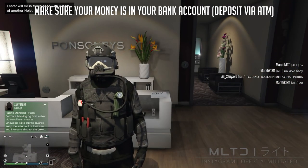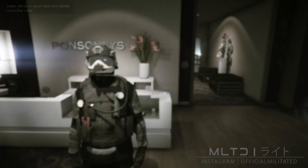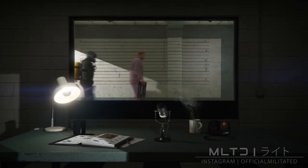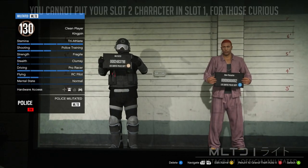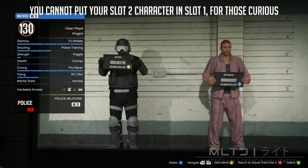To begin we're going to press the start button and go over to Online. From here we're then going to go down to swap character, which is then going to load up the character selection screen. In order for this glitch to work your main male character has to be in the first character slot — if it is in the second one then this will not work for you.